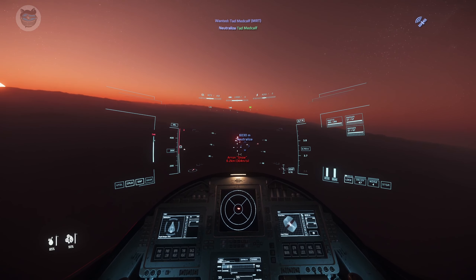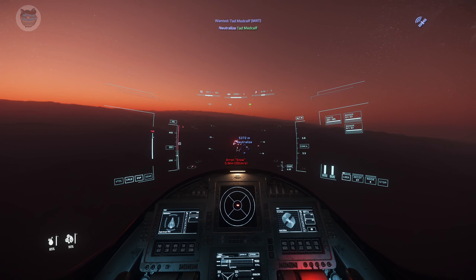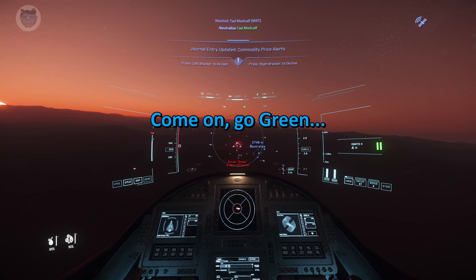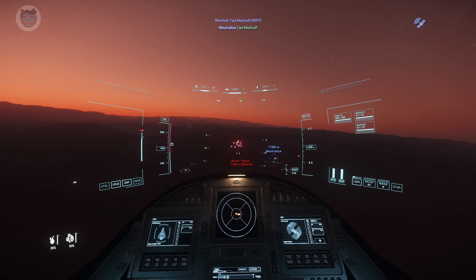I'm just looking off at the Sun as I approach the bounty. You can see the ship swapping up, neutral at this stage. The target's somewhere in there and there are the reds. So this battle ends up being a four versus one and I'm in a stock Titan.